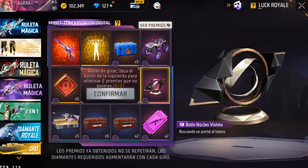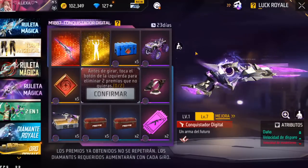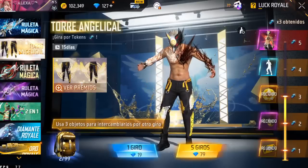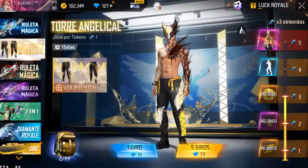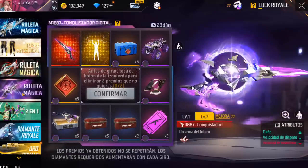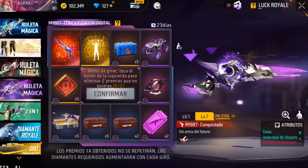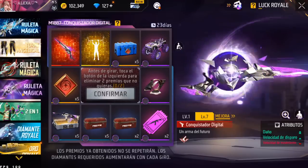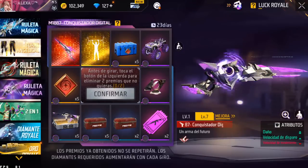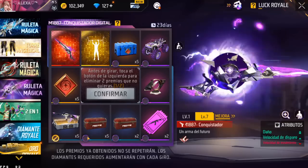Como ustedes pueden ver, esta arma va a durar 23 días. Esta Angelical va a estar 15 días. Chicos, lo más probable es que antes de que acabe el año va a haber un descuento en todos los giros. Para que no se apresuren a gastar como locos sus diamantes, su aguinaldo, el estreno de diciembre. Relájense, que va a haber descuento — se los aseguro casi con un 90% de seguridad. No digo 100 porque si no lo sacan, mejor dicho, me crucifican.